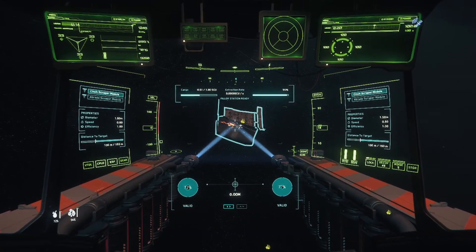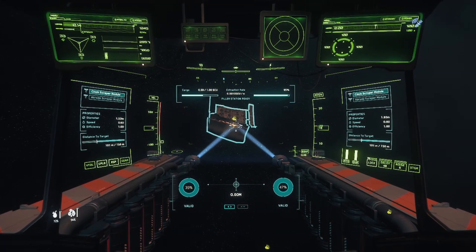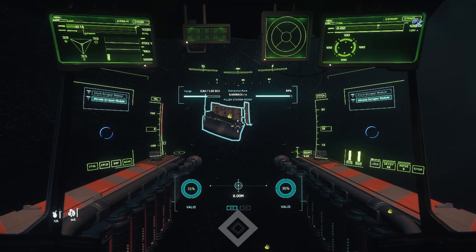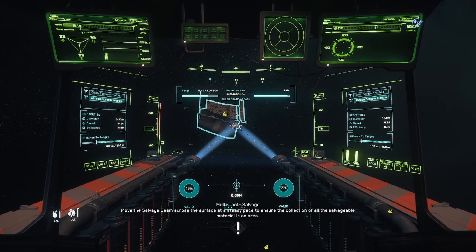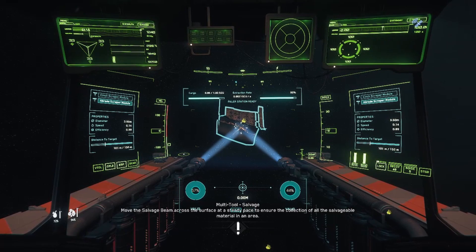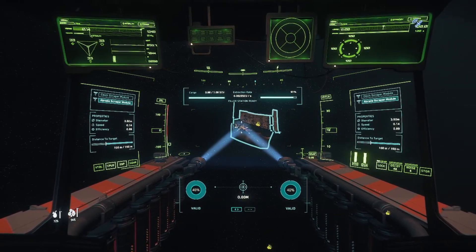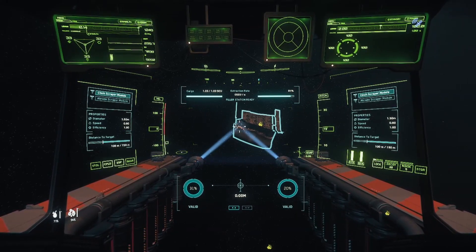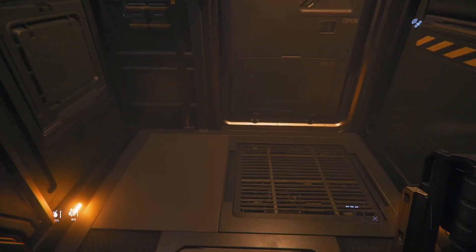We are at 0.50 at the moment. I think the cinch scrapper module is the most efficient out of the two. The abrade kind of covers a bigger area — let's switch to it and see. I think the abrade covers a bigger area but it's not quite as efficient. It is a little bit quicker I guess because it's kind of salvaging a little bit more. But as I say, it's just not quite as efficient. And there you go — as soon as you hear that noise, out comes a box.